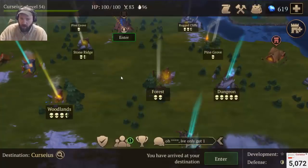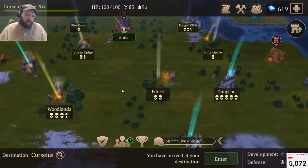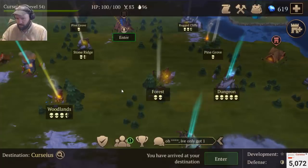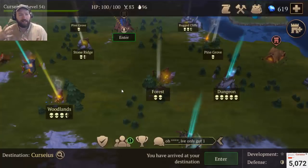Hey everybody, Curtis here with more Stormfall Soccer Survival. So today we're going to talk about armor — specifically what the most efficient armor is to use. I'm not going to go through the list of armors up to level 54 here, which is the barbarian set, and I'm just going to give you my overall opinion on the rest of them.